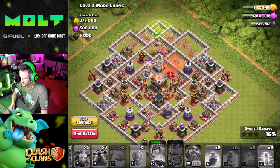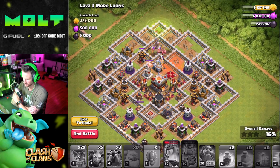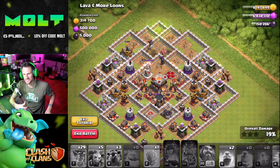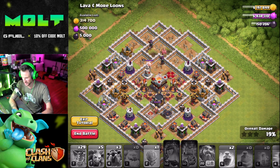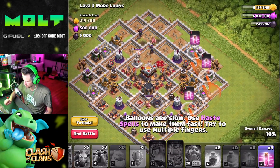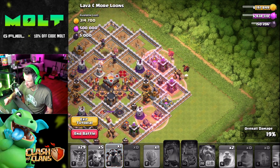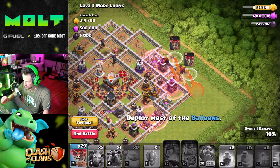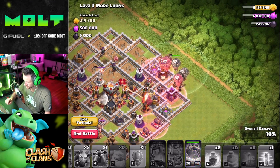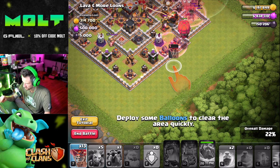'Use Poison spell to slow down the enemy queen.' All right, so she's slower here. The Grand Warden just was bopping me. Oh my gosh — if that doesn't go down, if it doesn't happen like that, you're done. What are you telling me to do? One, two, three — one, two. Grand Warden going here. 'Deploy balloon to clear area quickly.'